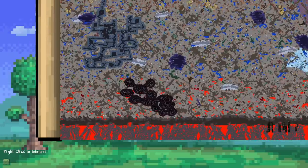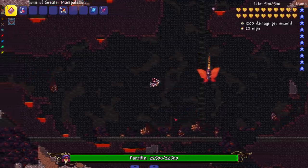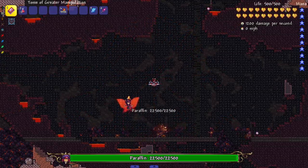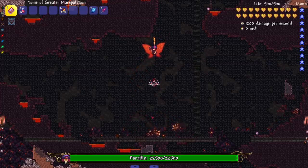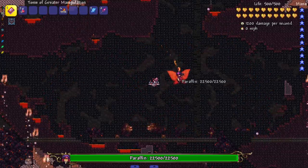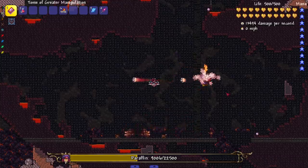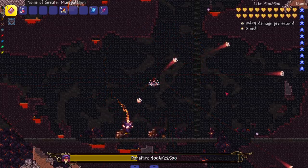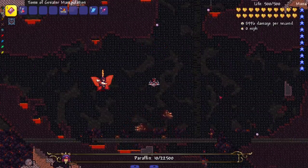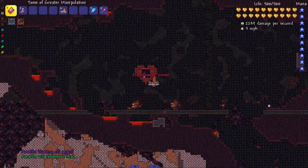Next boss: Paraffin — a hardmode boss fought after the Wall of Flesh. She throws hands literally — spinning like a twister, then gets dizzy so you can get hits in. In phase two, after hitting herself in the head with a hammer, the attacks are similar but faster with different bullet patterns. Pretty straightforward to dodge overall.